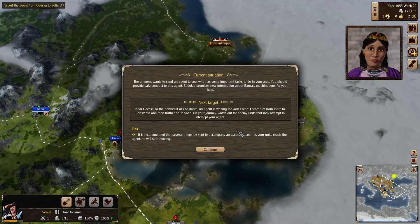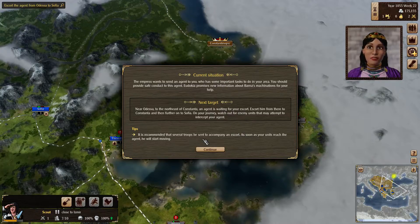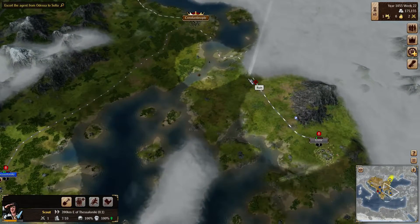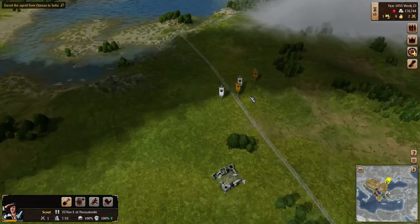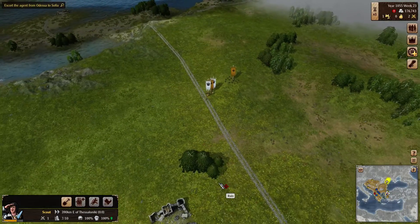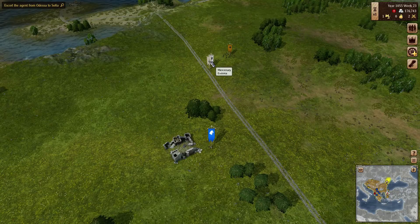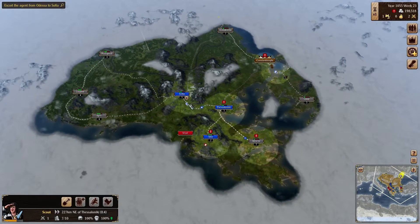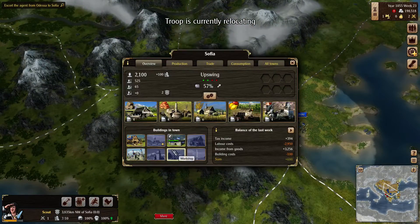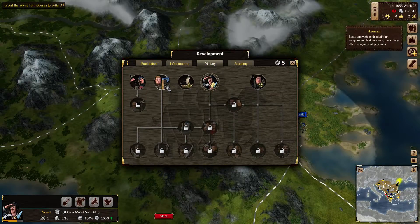Esteemed Leon — an agent of the Empress will be sent to our province. His mission is extremely important for the future of the Empire. Several troops will be sent as escort. Once he arrives in Sofia, he will inform us of new information. We found a ruin — whoa, there are bears! Once we kill the bears we can take those ruins. He wants us to escort somebody, so we should build another troop — probably some archers.